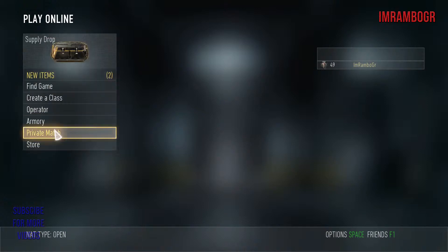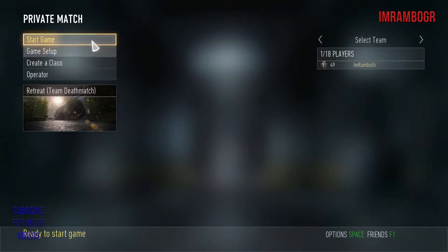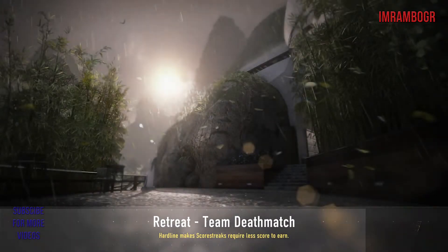Now you will need to start a private match, but first you have to wait until your soldier appears. Start up a private match without anyone in the lobby and start the game. The reason we start a private lobby is because we changed the settings and we need the PC to synchronize all the settings.